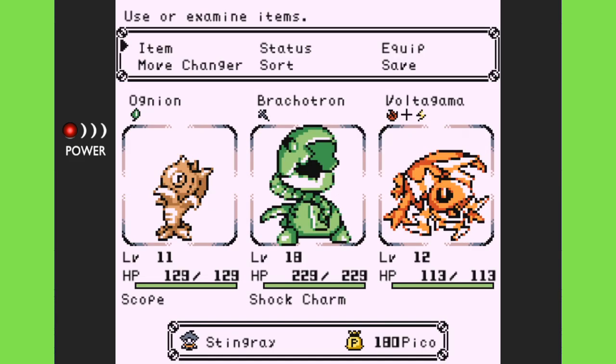I switched up my characters. I did have the Skull Tan in the first spot but chose to switch it out with the Onion. I'm not sure if that's going to be a good decision. I chose the Onion because I think the higher the number, the stronger the disc creature's base strength. The Volta Gamma is on page three, the Brackatron is on page four, and the Onion is the last one I have so far on page two.